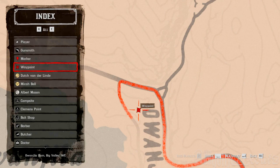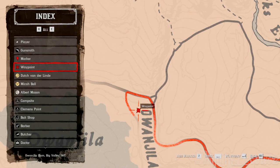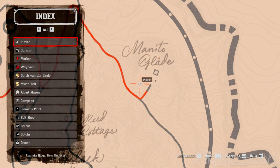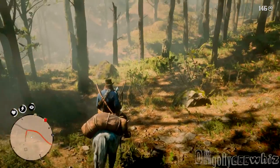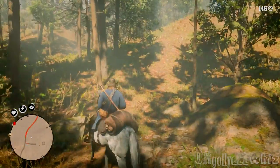Once the waypoint's active, you will notice that there's obviously this red trail. And I'm all the way over here. Now we press map again to exit, and we get on our horse. I recommend going on a nice straight path first.